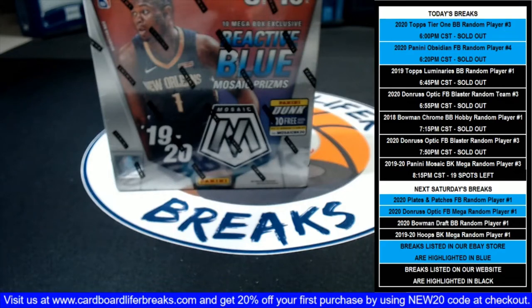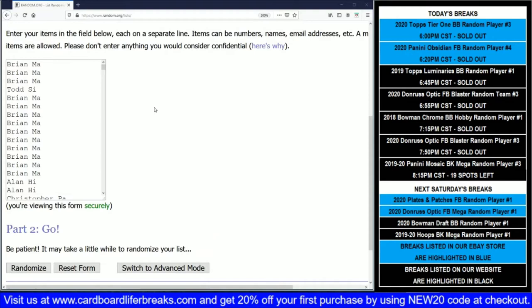Let's go ahead and get started with our 2019-2020 Panini Mosaic Basketball Random Player One Megabox Break Number 3. Just like with all of our random player breaks, we list everybody in random.org in the order in which they purchased their spots. We'll randomize that list five times, then match it up against an alphabetical player list from the product.